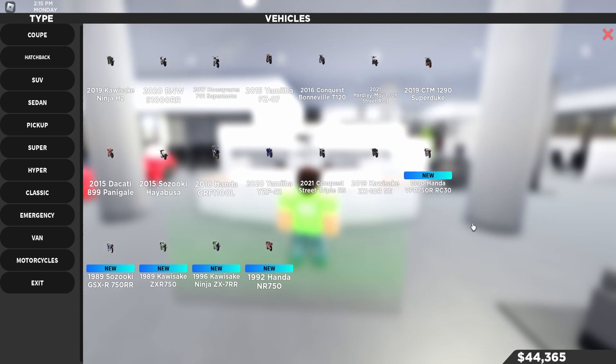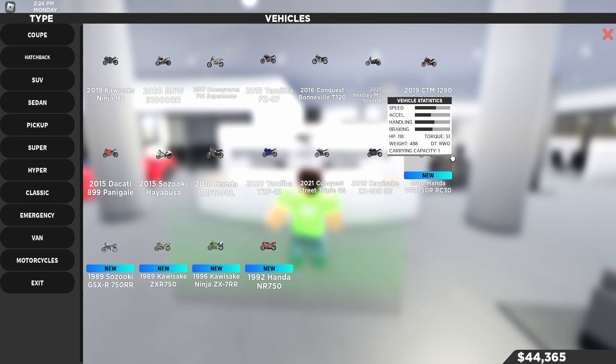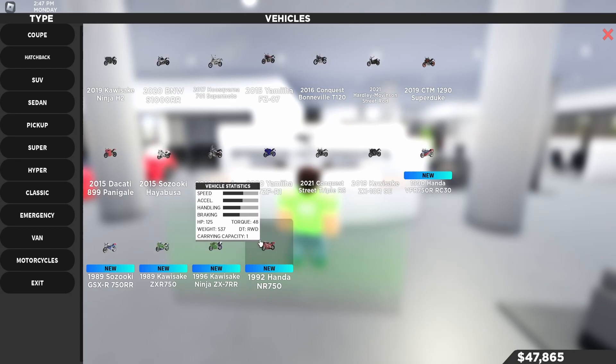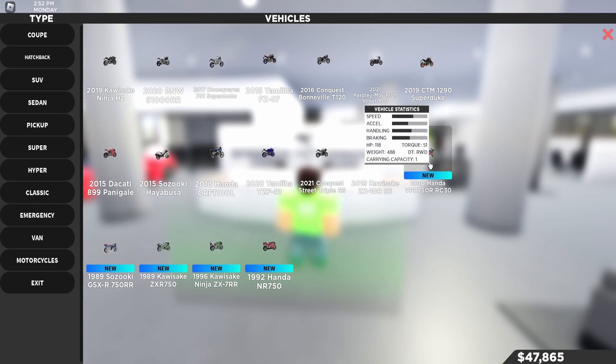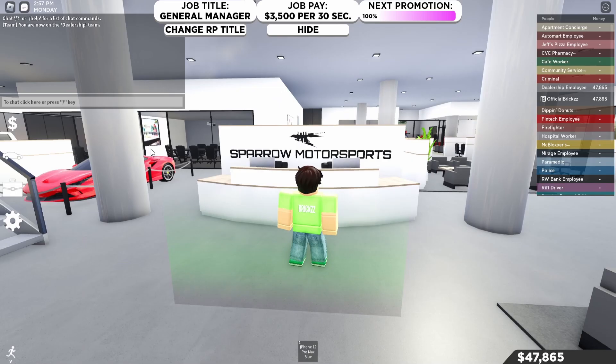In the motorcycles category we have five different bikes: 1990 Honda VFR 750 RRC30, 1989 Suzuki GSXR 750 RR, 1989 Kawasaki ZXR 750, 1996 Kawasaki Ninja ZX7R, and the 1990 Honda NR 750. They seem like older bikes but yeah, pretty cool.